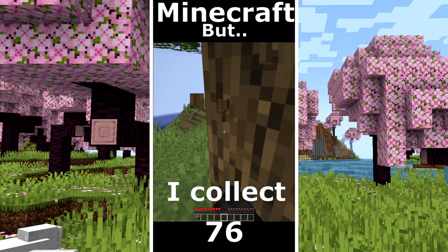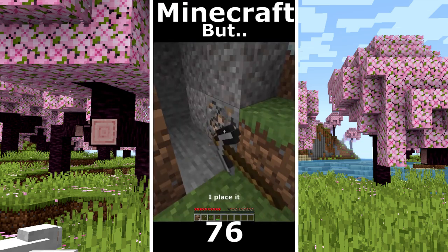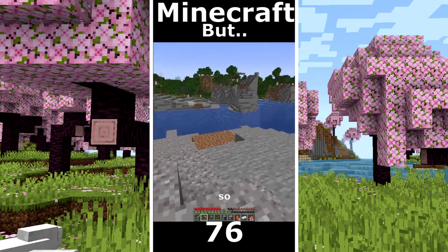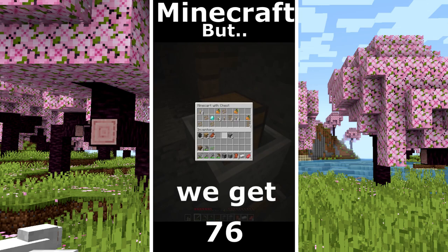Minecraft but I can't touch blue. I collect some wood. The goal is a diamond. Hello Mr. Goat. I found iron. I place it to smelt. I need some food. I discover that we are on an island so I can't leave. So I go in the giant cave. I found a mineshaft and we get diamonds.